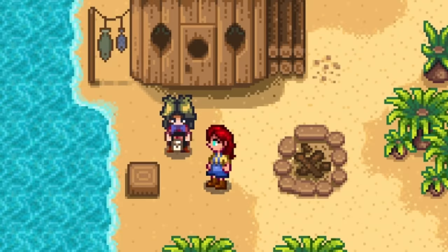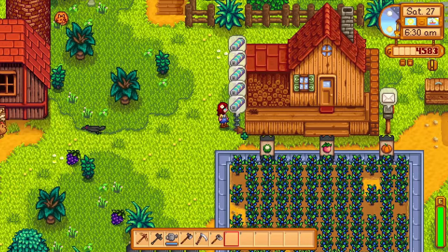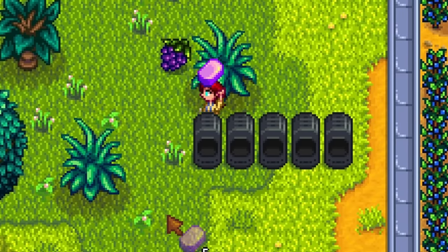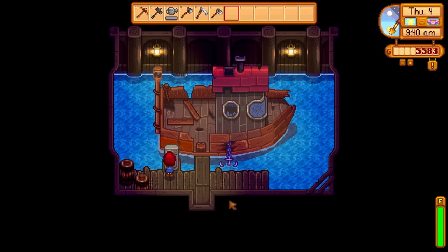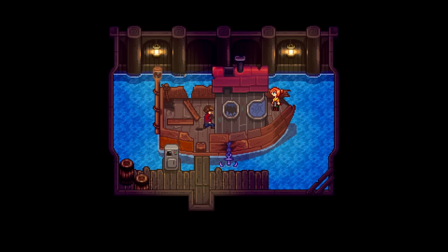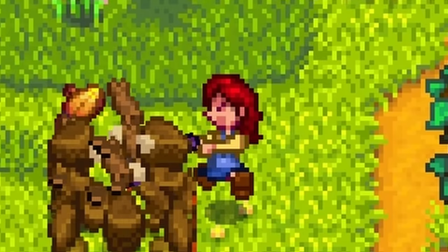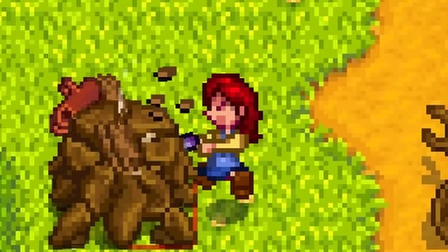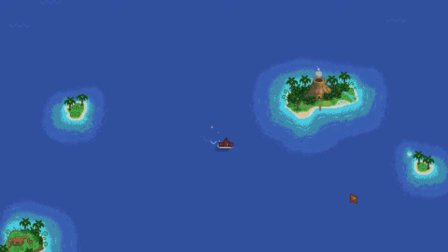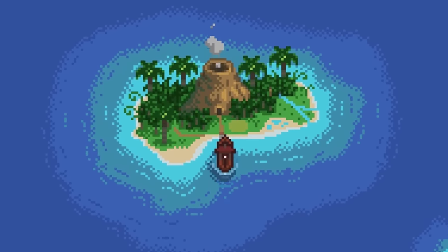All you need to do is complete Ginger Island. And to do that, you will need to first get five battery packs, five iridium bars, and 200 pieces of hardwood to restore Willy's boat to its former glorious self. Hopefully you have started collecting those during step one. 200 hardwood is a lot of effort as you can only get about 12 per day. Restoring the boat will give you access to Ginger Island — tutorial over. This is where the game really starts.